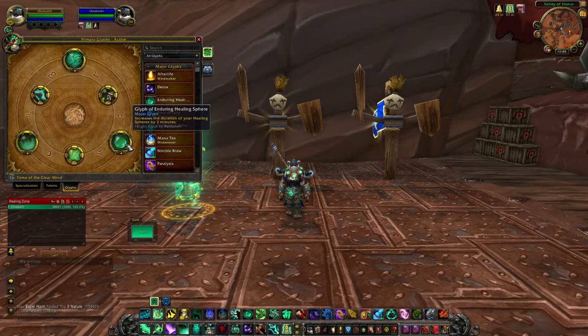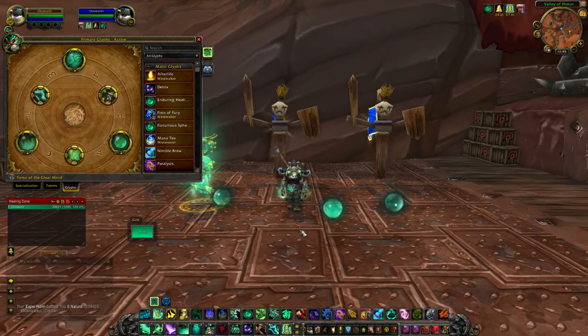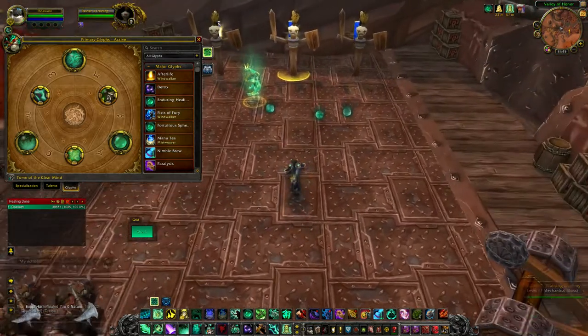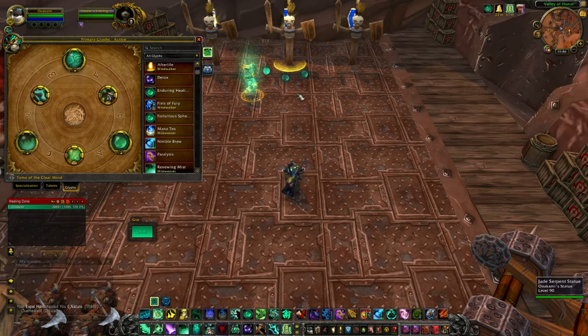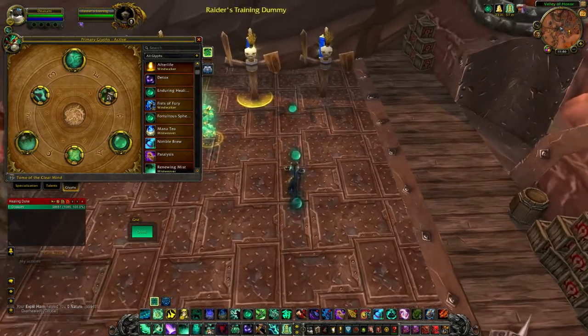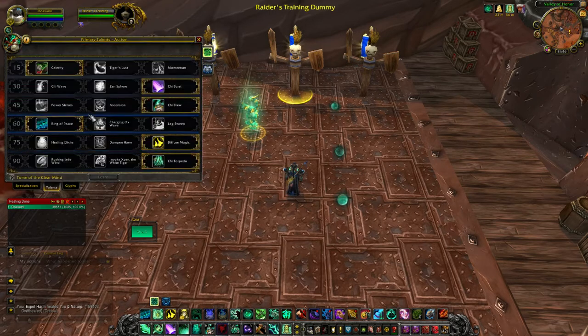The next glyph I use is Glyph of Enduring Healing Spheres. This is really good because your healing spheres, which you can place anywhere with ground targeting, heal someone whenever they walk over them. For example, you can pre-position orbs near the boss where melee are standing, or line them up in the direction people are moving. Your minor glyphs you can pick whatever you want.